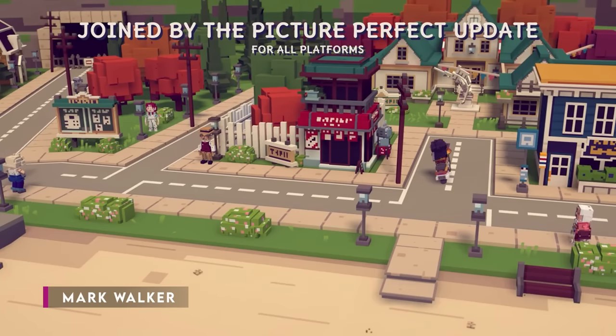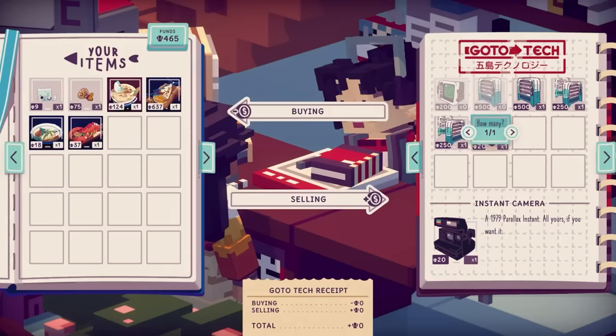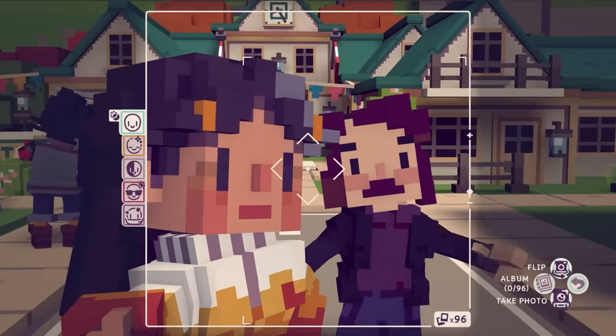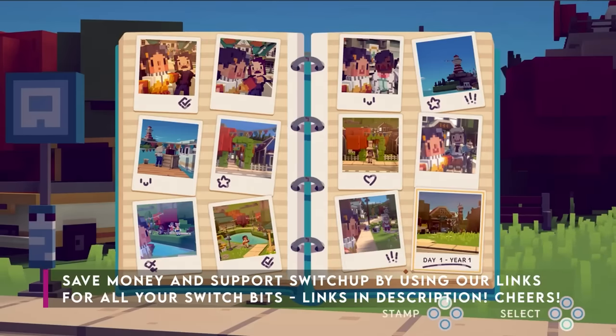The Nintendo Switch and PlayStation releases of Moonglow Bay come with a number of changes, some content that wasn't in the original release of the game, but perplexingly, I'm not entirely sure why they haven't taken that time to work on bugs instead.